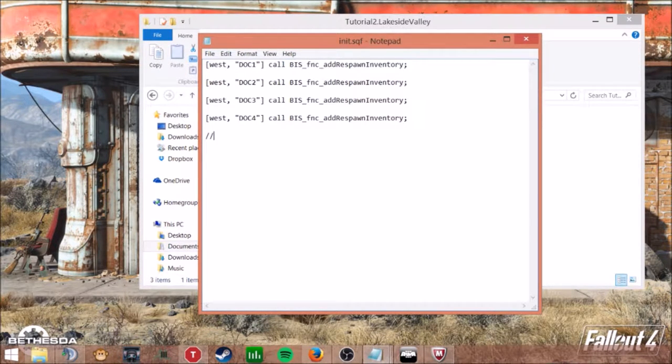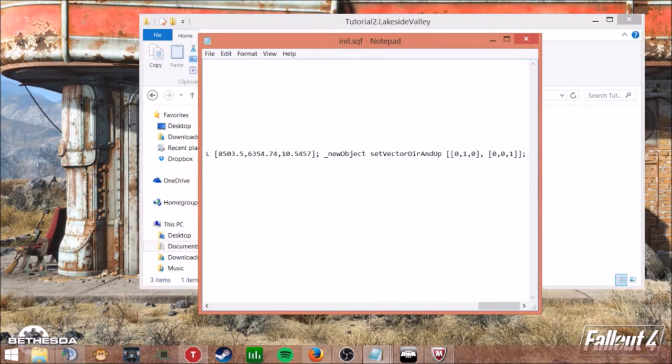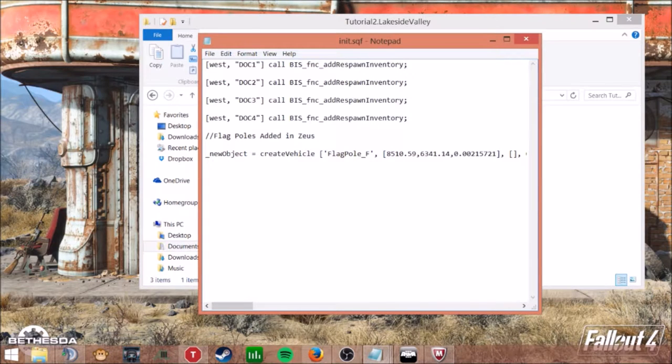The thing I copied will go down here. What I like to do is use a double slash to put in a comment. In this case you can name it 'flagpoles added in Zeus.' Then after that you just paste. As you can see if you're doing it in Notepad, it copies it all the way in one single line.